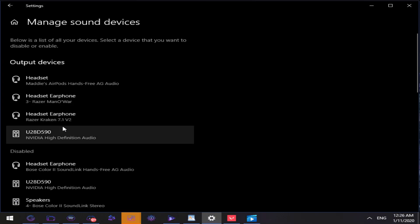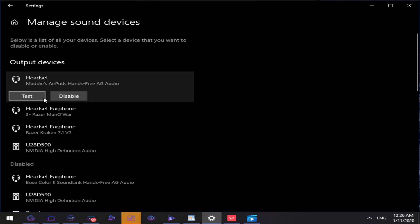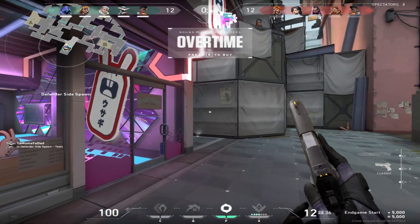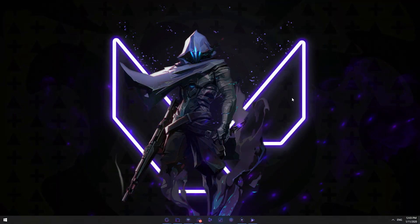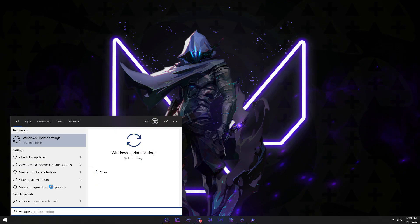Make sure to use the listen function and the loop test in VALORANT to double-check if it works. It's also worth checking if Windows needs to be updated — there are always new patches with audio or configuration fixes for bugs like these. You can do this by typing 'Windows Update' into the taskbar and letting it run automatically.